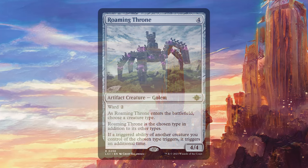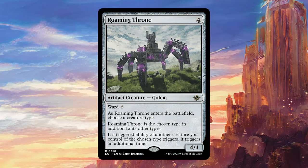Today we're talking about Roaming Throne. For four colorless, it's an artifact creature Golem, 4/4 with Ward 2. As Roaming Throne enters the battlefield, choose a creature type — Roaming Throne is the chosen type in addition to its other types. And if a triggered ability of another creature you control of the chosen type triggers, it triggers an additional time.